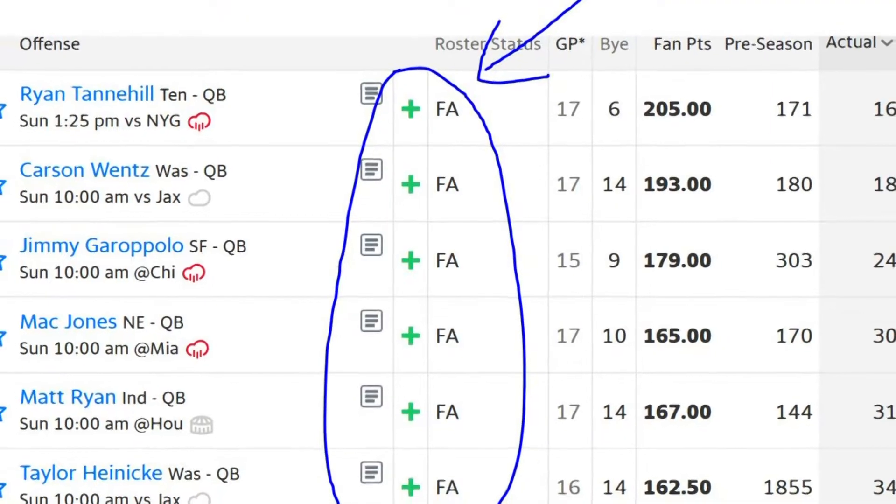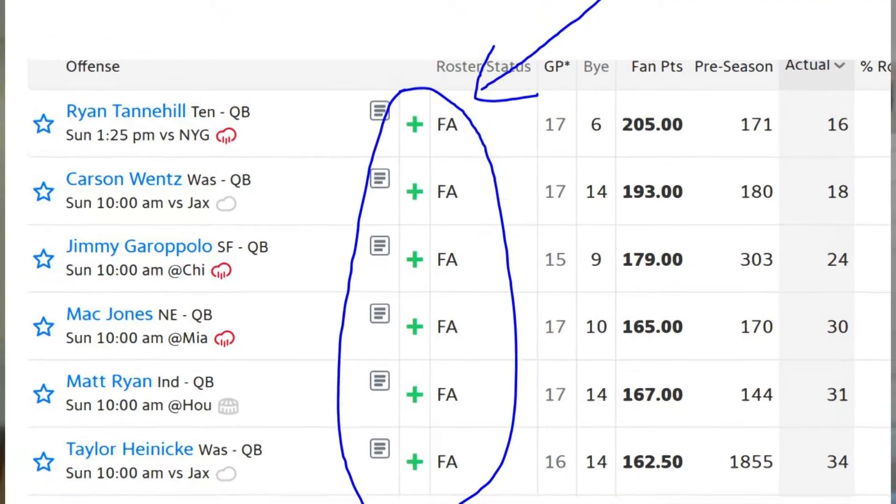The waiver wire is a frozen section of players that cannot be picked up unless a claim is made for them. Typically, most of the time, everybody's a free agent noted by the FA next to their name, and free agents can be added and dropped at your leisure. Just note that every manager only has 30 transactions for the year and only three transactions per week. Trades do not count as a transaction, so you can trade to your heart's content.